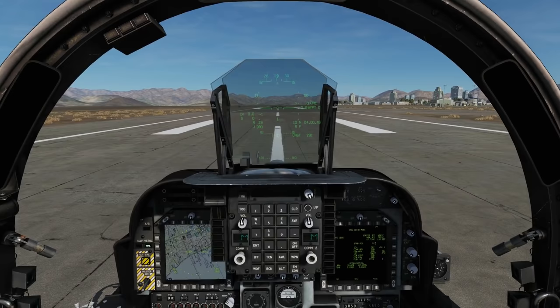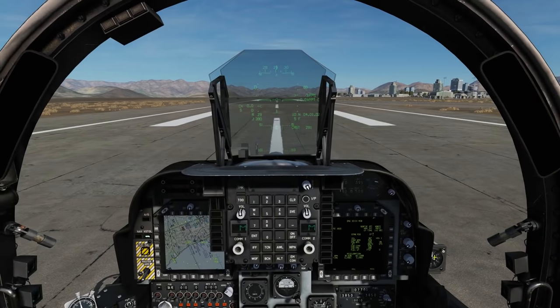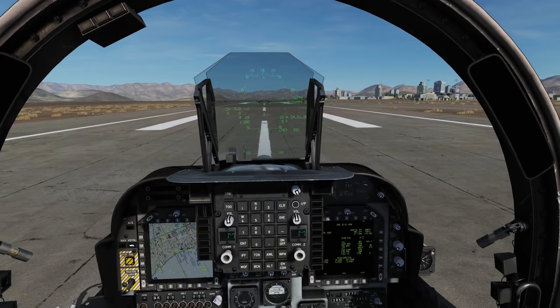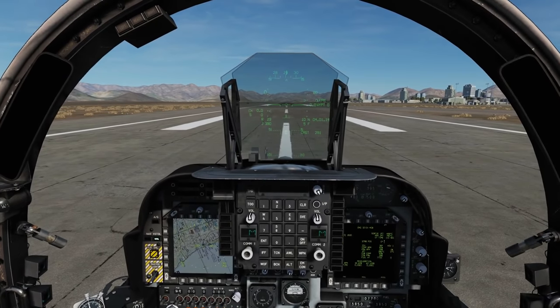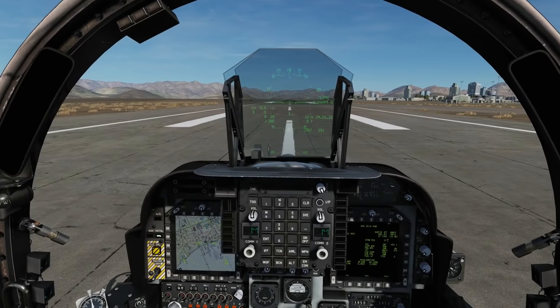It is a sensor in the front of the aircraft. It's effectively two sensors. One is a TV — essentially a glorified TV camera which has zoom and can swivel to different angles — and there's also a laser spot tracker. This is something that can spot third-party buddy lasers and track their targets.